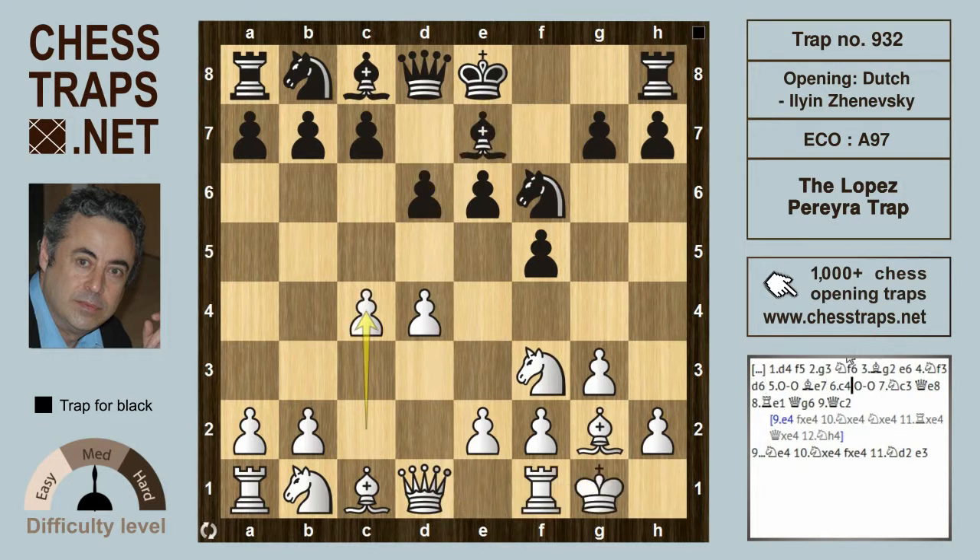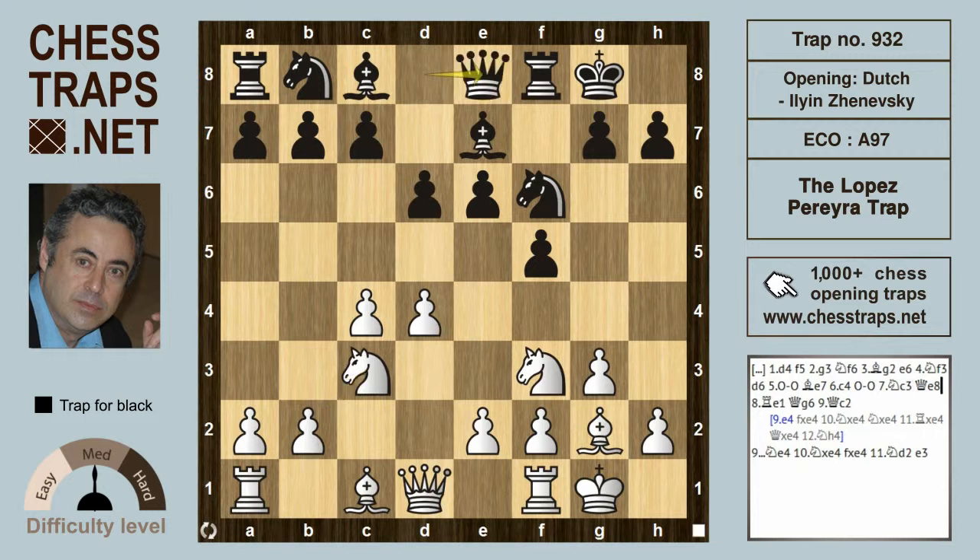...white plays c4, giving white the usual system against the Dutch defense. After castles and knight c3, we've reached the position where black opts for the popular Ilian Zanevsky system with Queen e8, planning to swing the queen over to the kingside.